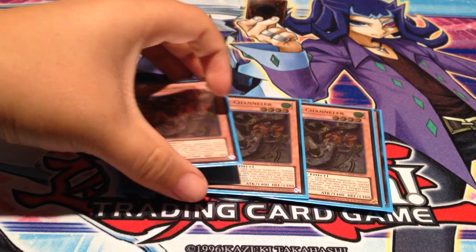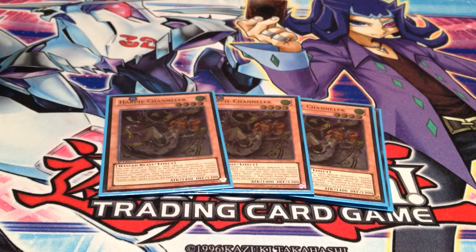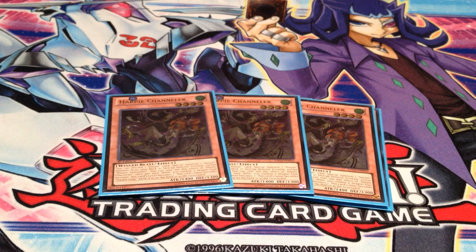3 Harpy Channeler — this opens a lot of plays as well. Basically you discard a Harpy card: it can be Harpy's Hunting Ground, Harpy's Channeler, Harpy's Dancer, Harpy's Queen, or any Harpy card. Unfortunately not Hysteric Sign, otherwise it would be super broken. But you discard a Harpy card and special summon a Harpy from your deck. I just make sure to set up Rank 7 and Rank 4 plays first turn, so she's very important in the deck.